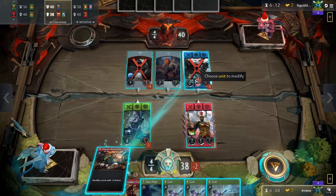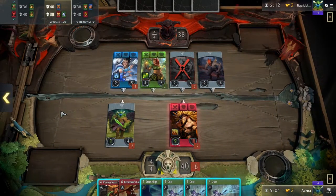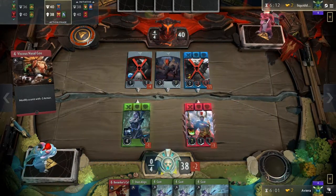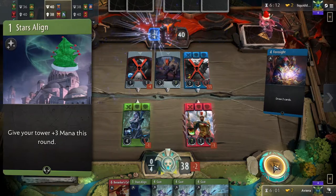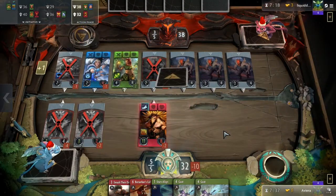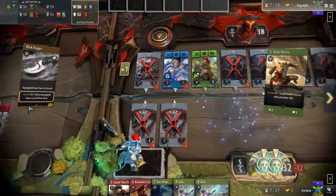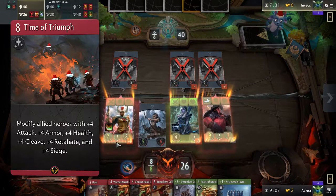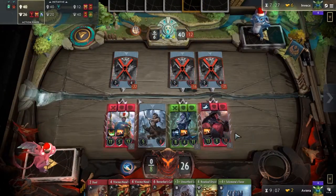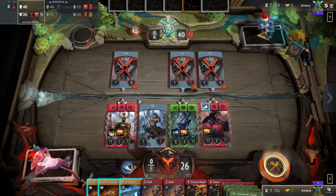This deck utilizes the strongest cards from both of its colors, which complement each other nicely. The red color provides the deck with hard-hitting heroes, removal, and Time of Triumph, while the green color provides ramp options like Stars Align and Selimane's Favor. Your primary game plan will be to play your ramp cards while surviving on board with your beefy heroes to get to your late game. Once you have the mana, cast Time of Triumph to make your heroes unkillable and beat your opponent with the Christmas Spirit. Since this deck doesn't have burst damage, you will usually rely on taking two towers instead of fighting the Ancient. Let's take a look at the heroes.